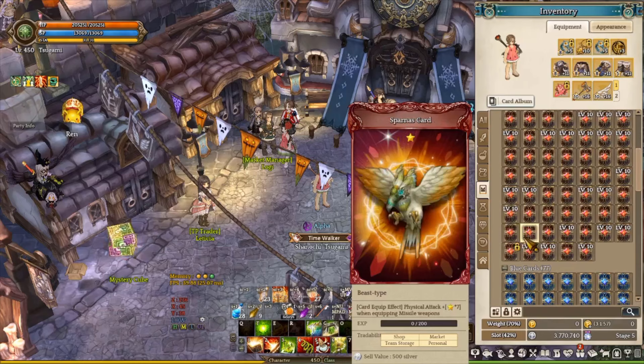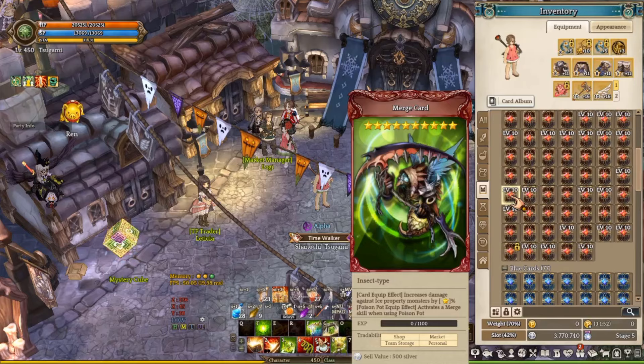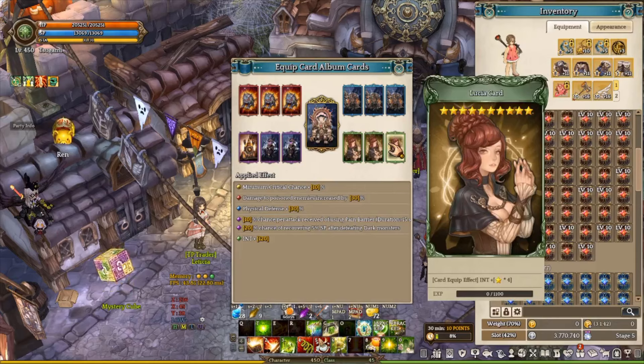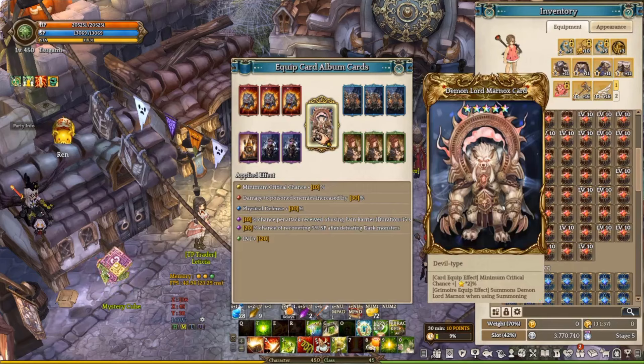Now because Demon Lord Monarch is Beast type as well as Ice attribute, you can use the Pacific card which is the Wolf Fighter card — this increases damage against Beast. The other one is the Merchant card, which increases damage against attribute monsters and bosses. You can also use different cards. I personally use the Dark card to deal with physical attacks, which is really nice. For the Green card, you can use any Green card as long as it increases damage. For the Legend card, it's very optional, but if you have a Pantorax card, it's going to be much better against Beast monsters and bosses.